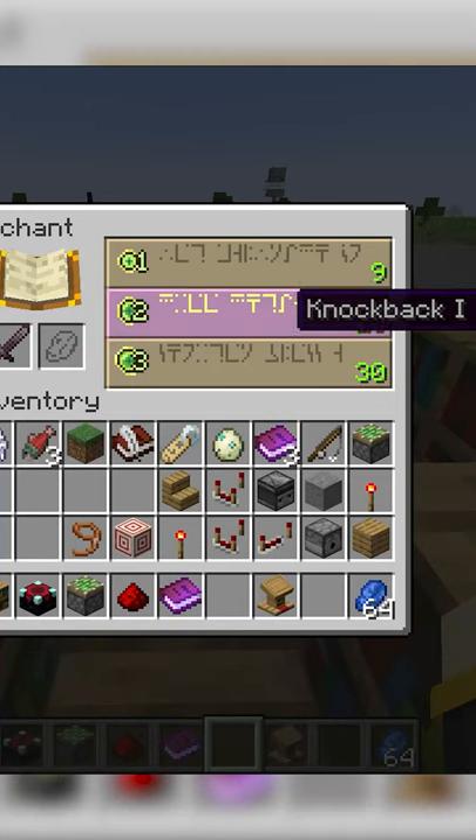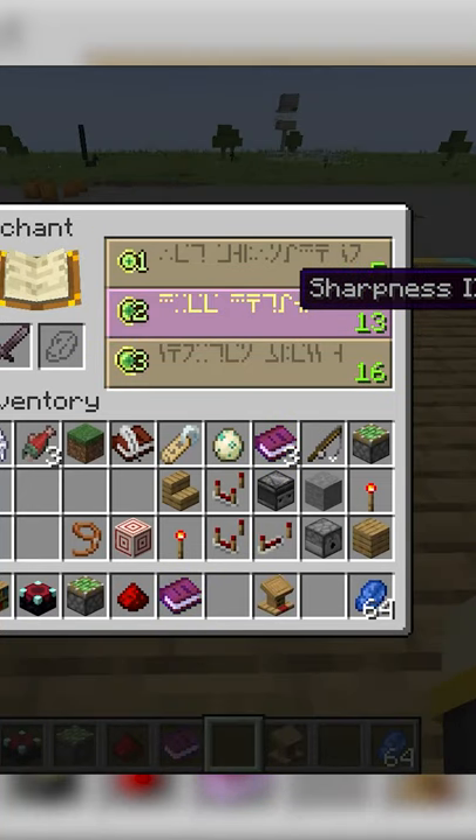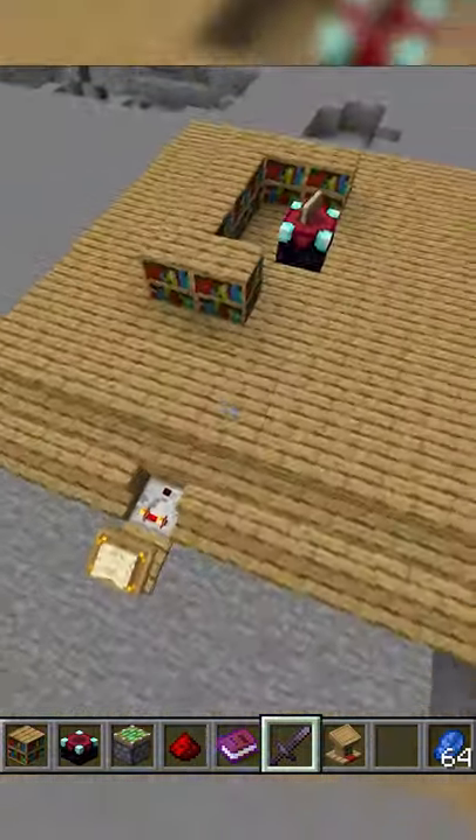Think of enchants like aging — it's pretty pointless past 30, and sometimes you wish you were 20 again. So here's a table that lets you decide which level you want to enchant at.